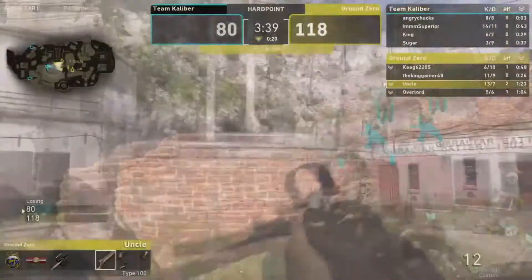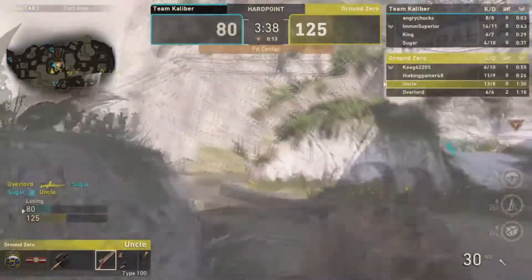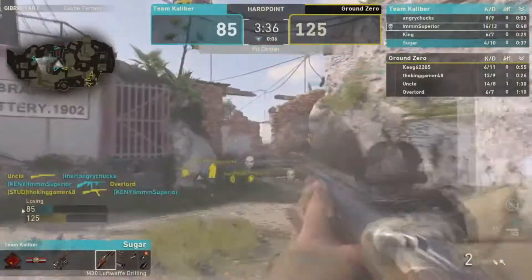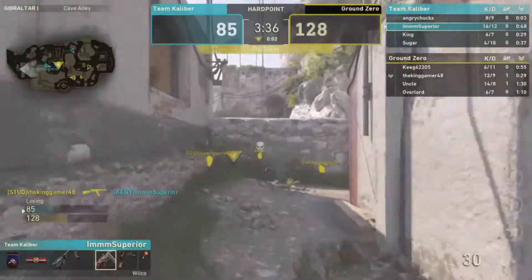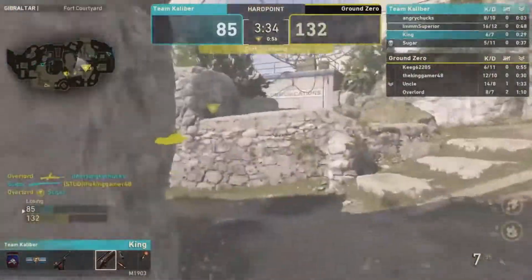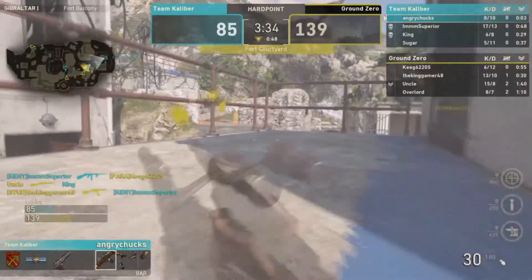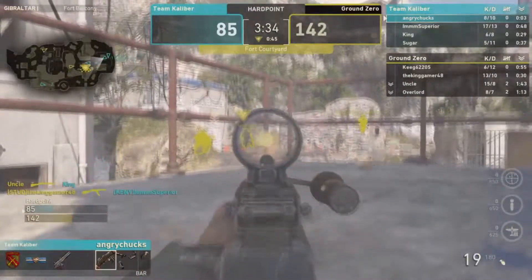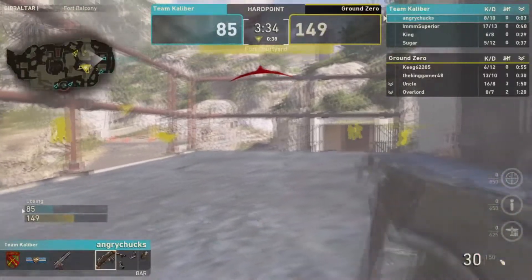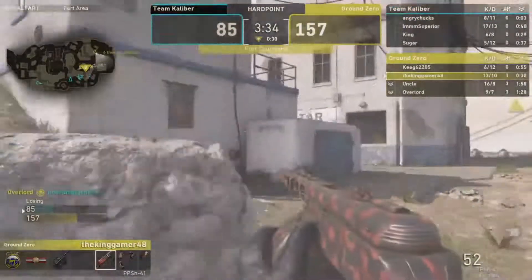TK gets in the hill. Uncle overlord kills Sugar. Kenny is sixteen and twelve. Theory has to do something — he's been lackluster. Can't find Overlord; Study spots him. Theory has to reload, can't get the kill, and gets taken out from behind. Ground Zero running away with the game.